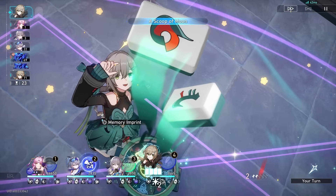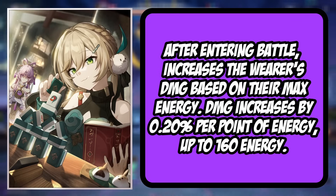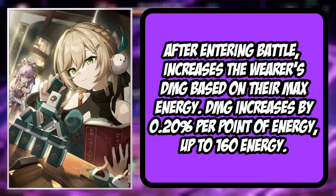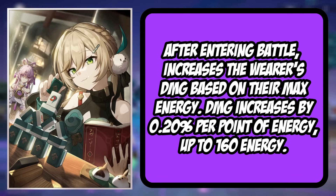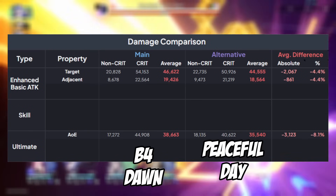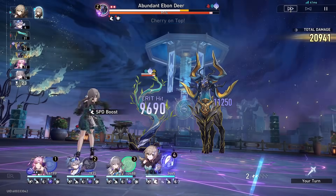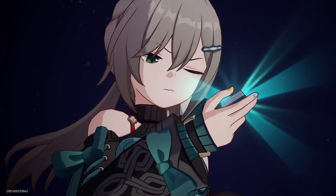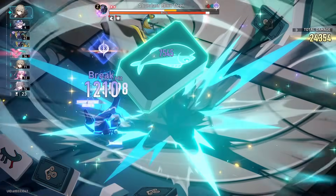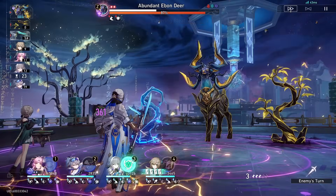The last option — which is technically her second best in slot — is Today is Another Peaceful Day, the battle pass light cone. This just gives you a free flat damage buff, and it is super, super good. If you have the battle pass light cone and you have QQ, I would recommend getting this. There's only about a 3 to 5% damage drop-off if you have it at S5. The light cone has no real prerequisites other than your max energy amount — you just need your max energy to be around that amount.